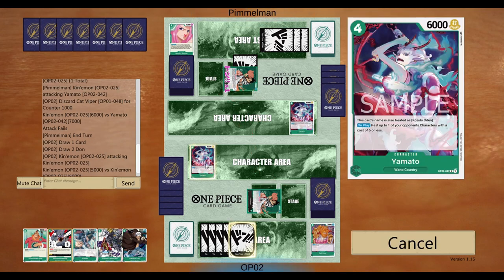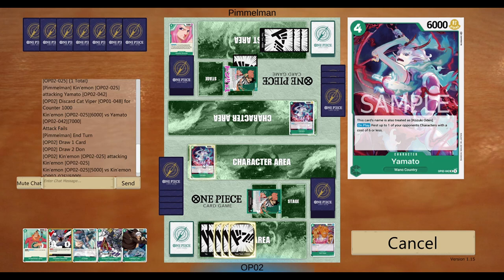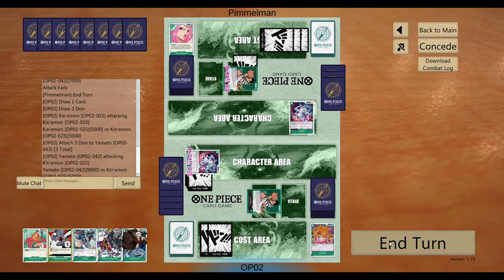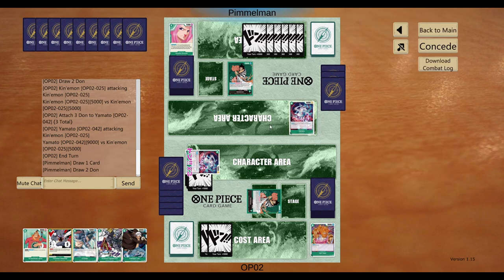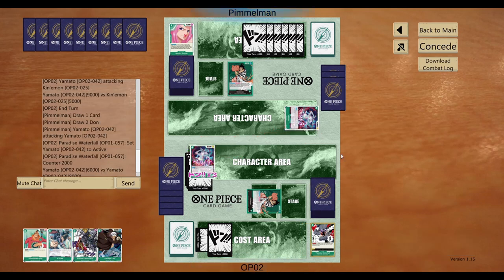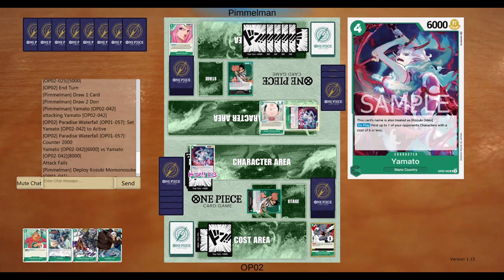Let's go life. He's at 6 down. If I can protect him, I can summon my kid next turn. Or I might just have to X-Drake his Yamato. I've got to clear his Yamato and his Momo.